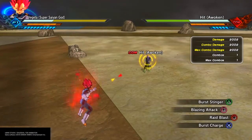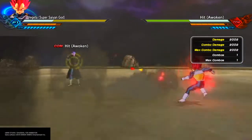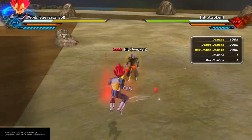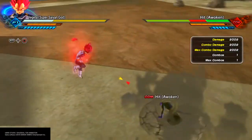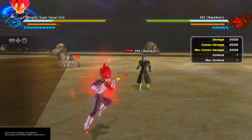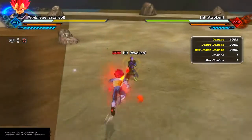How do you counter a spam grabber? You have to keep in mind, spam grabbers are generally the same people that sidestep and use the annoying playstyle. They're also the same ones that spam block. What they want to do is perfect block and then hit you with the grab, because they know if they perfect block you, you cannot get out of the grab unless you know certain techniques — and most people don't. That is how the spam grabbers will play. When I show you how to counter it, you can use this for the few other methods I'm going to show you.